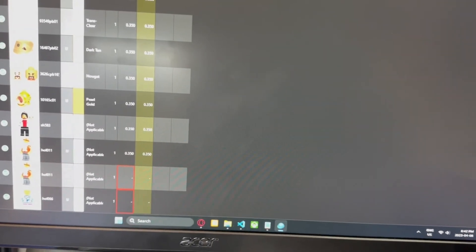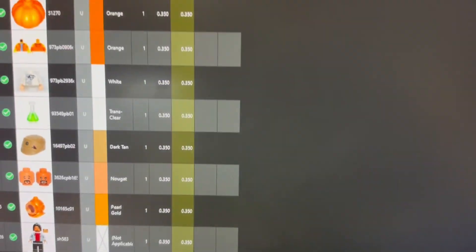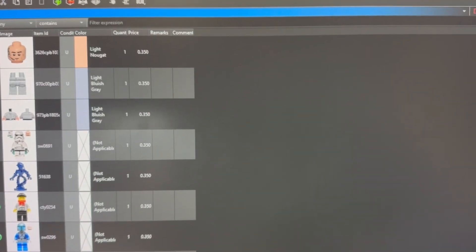Partway through I realized I actually had the price column filled, so it was just adding the price for all of them. I'm going to remove this total column because I don't need it. I've seen somewhere before that it's possible to just select all of them at once — I feel like I'm just missing something super obvious.